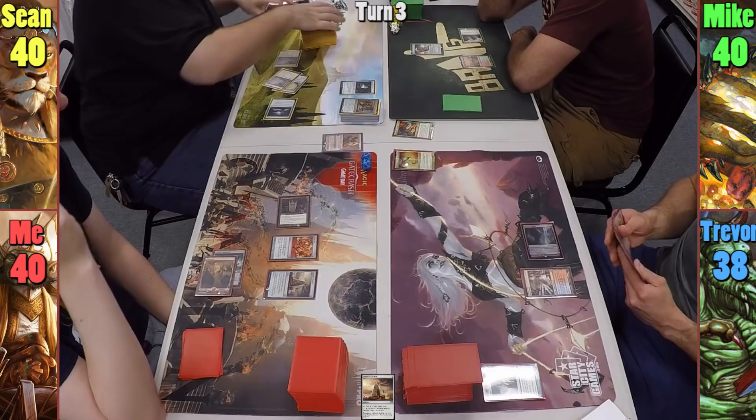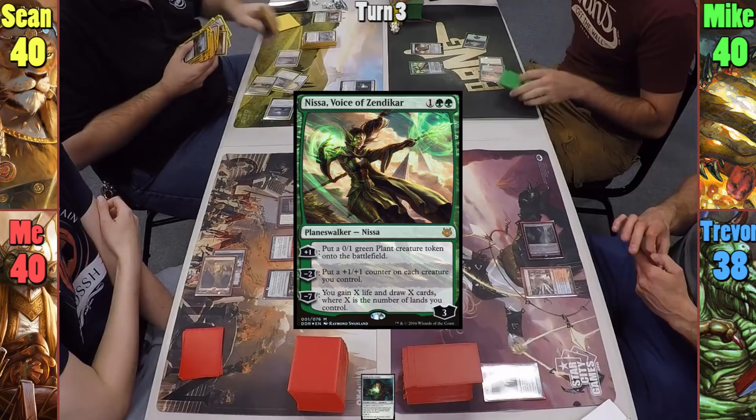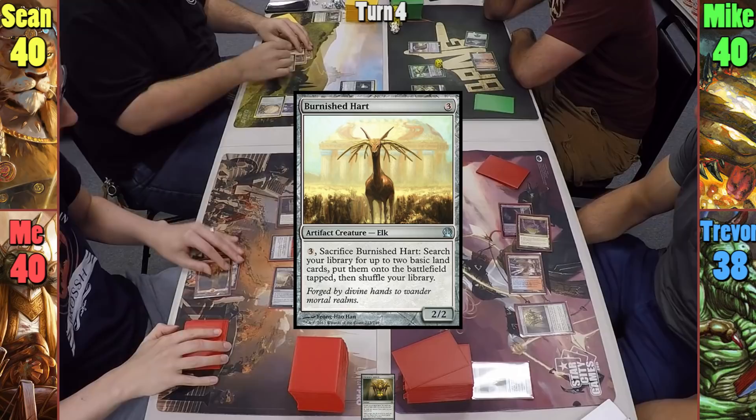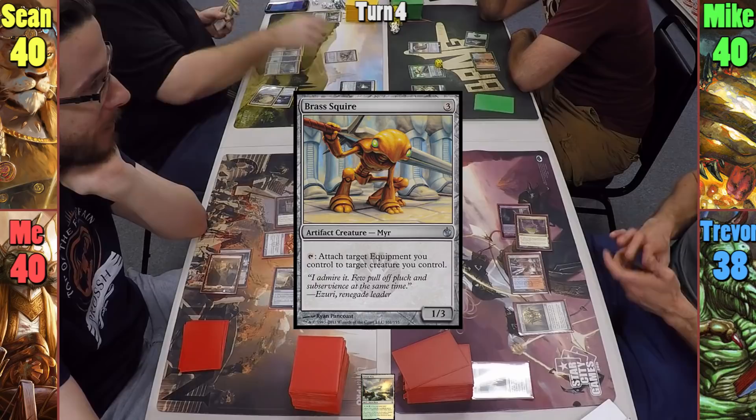Mike plays a Forest and casts Nissa, Voice of Zendikar. He upticks his planeswalker to create a plant token, and passes. Trevor plays a Reflecting Pool and casts Chromatic Lantern before passing. I still can't find a land, so I cast Burnished Heart and pass. Sean plays an untapped Canopy Vista as he has two basics on the field, and casts Brass Squire. He then gears up the Squire and passes turn.